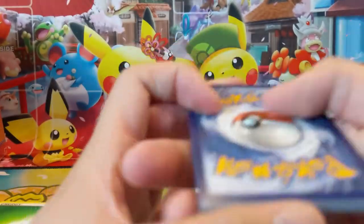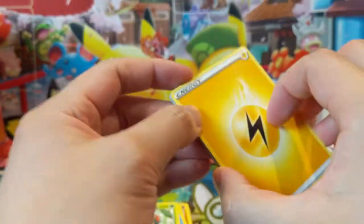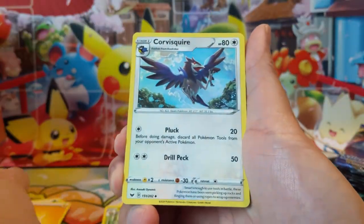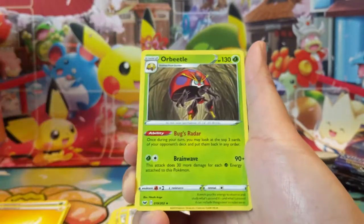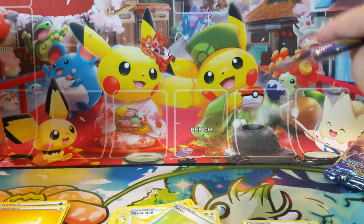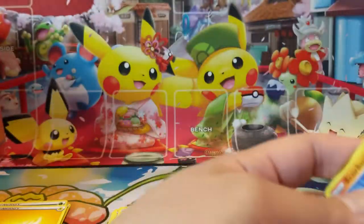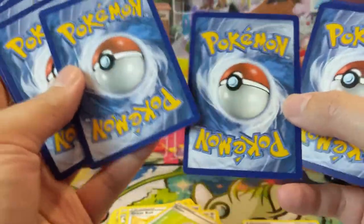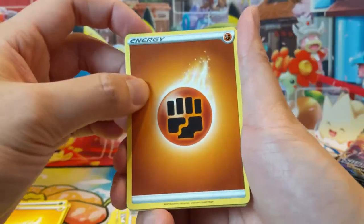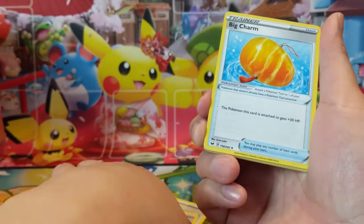So far we only got two hits and none of them are home runs. I like having full art supporters for my binder collection but that one's nothing crazy — definitely would have preferred Professor's Research. We've been struggling to pull those; I currently only have one, which is pretty insane considering how many packs we've opened. Not that we've been getting bad pulls — in fact I'm super happy with how our pulls have been going overall for Sword and Shield. Metal Saucer, very good card. Rotom Bike, Big Charm — also good.